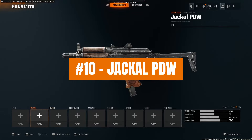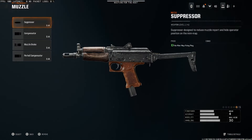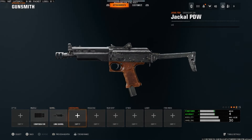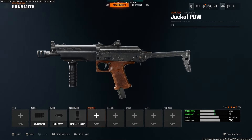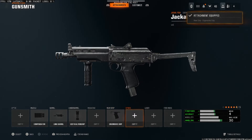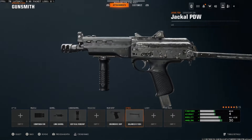This is one of the best Jackal PDW classes in Black Ops 6. For the muzzle, you want to run the compensator. For the barrel, you want to run long barrel. For the underbarrel, you want to run vertical foregrip. For the rear grip, we're going to have the ergonomic grip on. And then for the stock, you want to run the balanced stock.